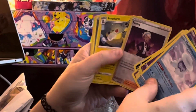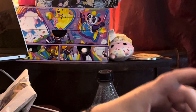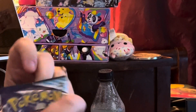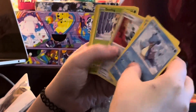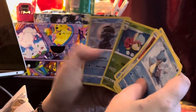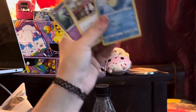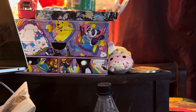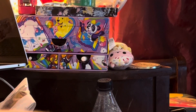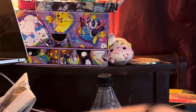Okay, that's our fourth pack. There's to be number five. Nothing really in this one — we'll go through it real quick. There's a reverse Peonia. Number six: we got a chance — we got a Raihan reverse and a Tapu Bulu Hollow. As of right now, I believe the big pull has been that Galarian Zapdos V.